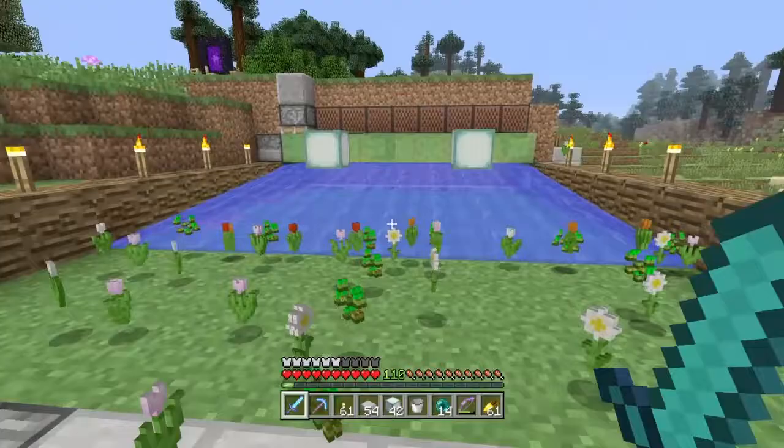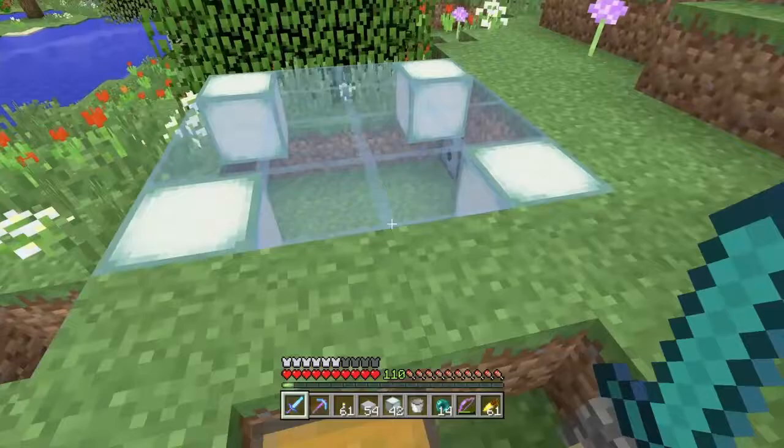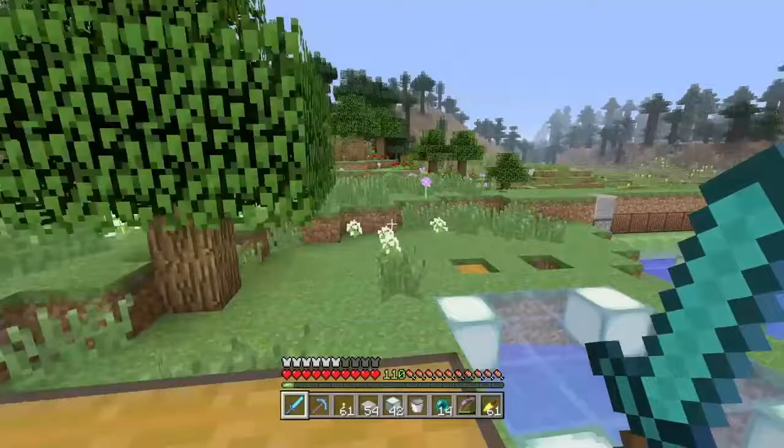My inventory is totally full because I've got all the stuff to build a couple more flower farms, which is what you see right here. This is my new iteration — a lot better because these are totally AFK-able and they'll fill a chest up completely, which means you don't have to sit around, wait for it, and collect it all.